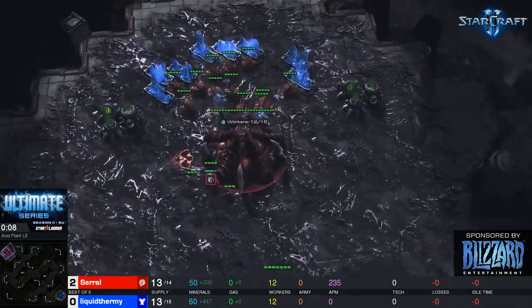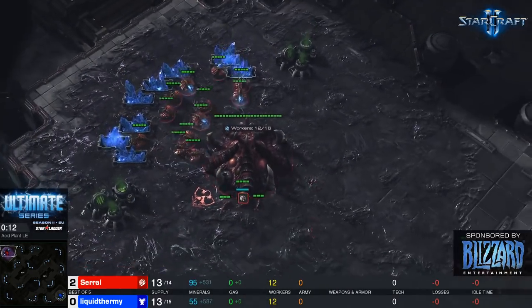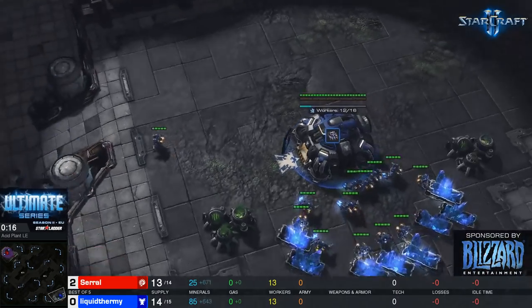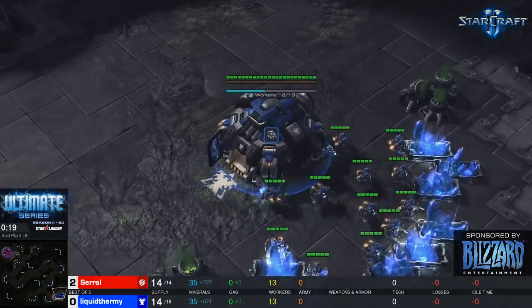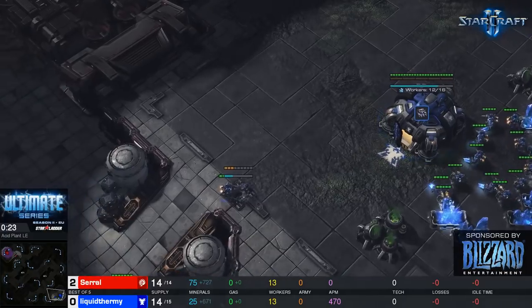It's a best of five and saril is spawning up in the top left side of the map with a two-zero lead so far, playing for Team Ence. His opponent, uThermal, spawning down in the bottom right, playing for Team Liquid, has to come back from that zero-two deficit.